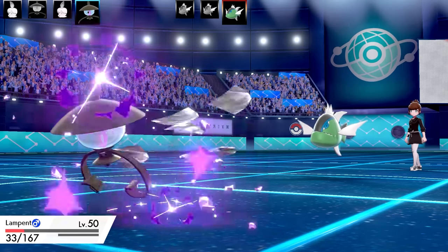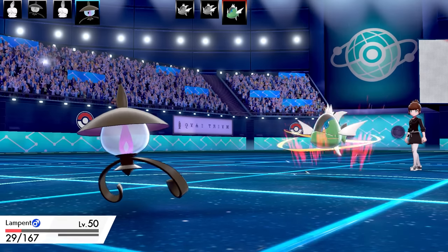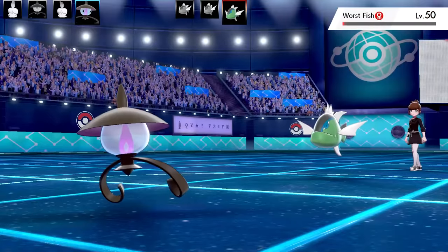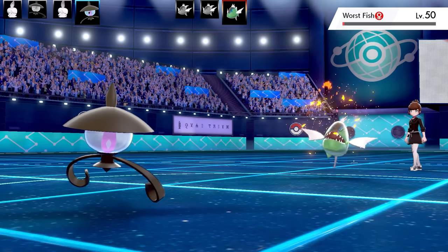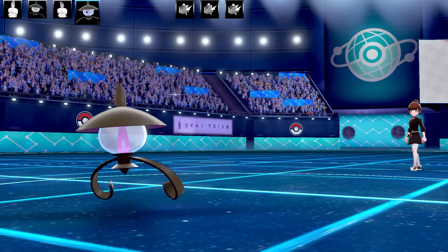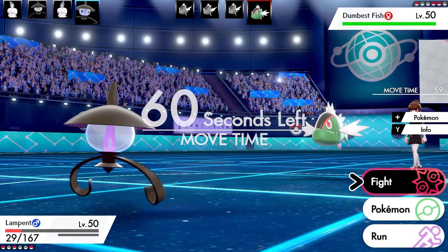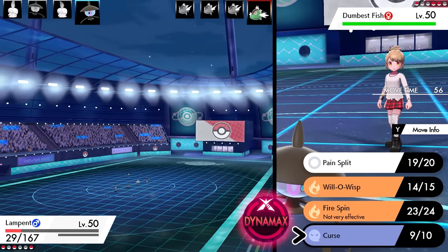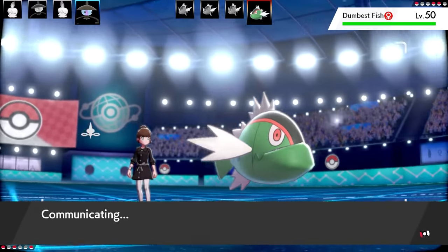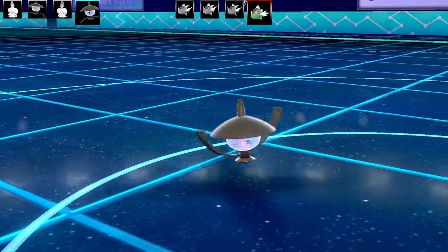Basculin manages to roll five Scale Shot hits on Lampent, but since it was Burned it was doing hardly any damage. There's a speed boost from Scale Shot too - Basculin is an interesting Pokémon. I wonder if it happened to anyone: going fishing for a Basculin and getting a Shiny but it used Final Gambit? That was definitely a thing in X and Y. Next Basculin goes for Psychic Fangs and that's the end of the Lampent. All I've got left are two Chandelures.